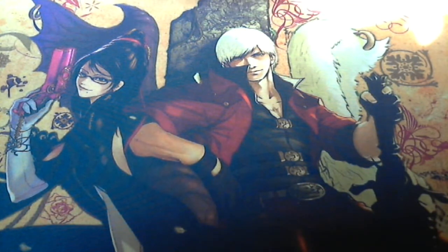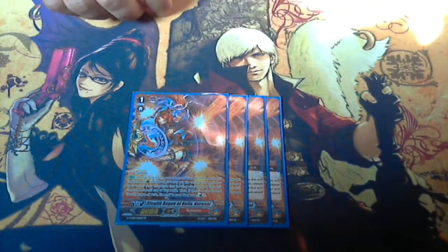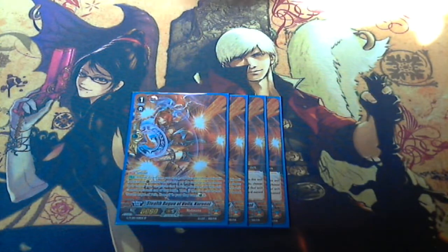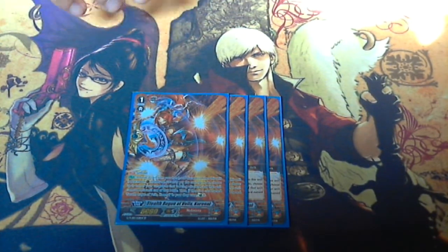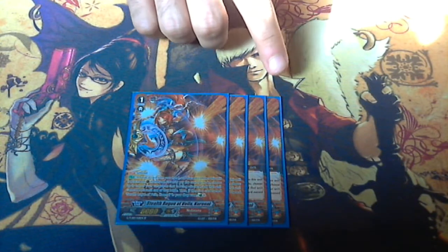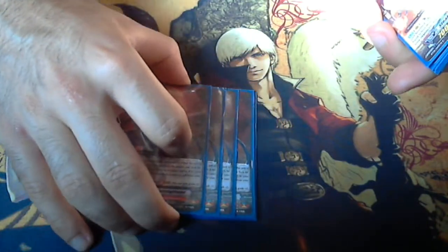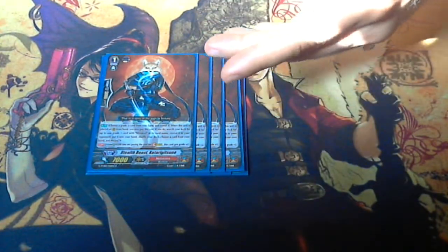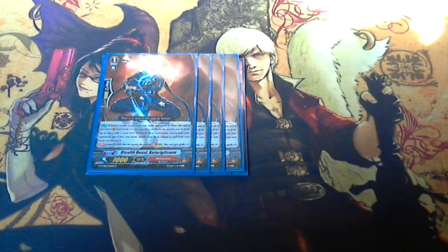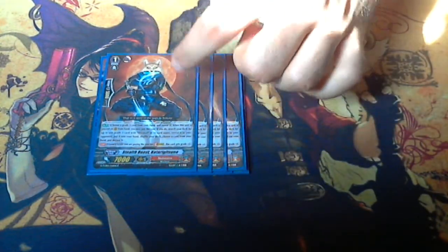For the Grade 1 lineup, playing 4 copies of the cheap perfect guard — the SP on this card is just too good and the art in this clan is amazing. You need the cheap perfect guard because you do counterblast a lot and you need at least 3 or 4 counterblasts open for your final turn. Playing 4 copies of the stride fodder because this deck strides a lot, and with only 7 Grade 3s you especially need all 4 copies.